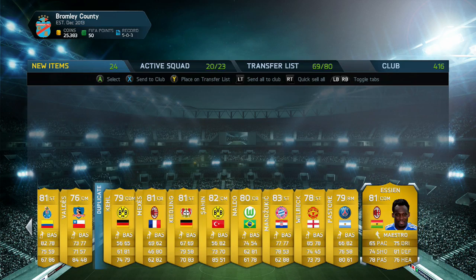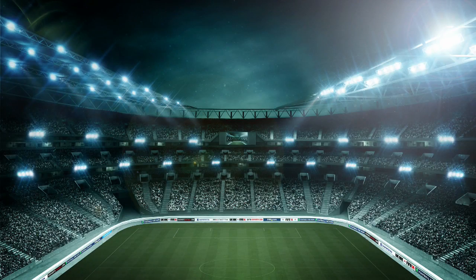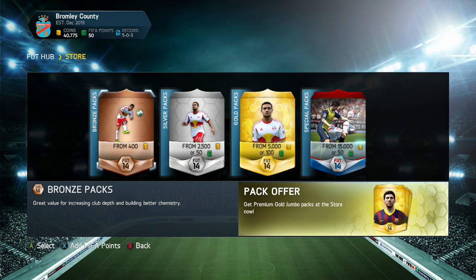Oh well guys, that's gonna wrap it up. I hope the ending didn't put a sour taste in your mouths - it certainly was a pleasurable pack opening for me overall: two Sanchezes, and a 90-rated Thiago Silva. That Sanchez goes for like 320k right now, which is pretty sweet. I hope you guys have an awesome day, I'll see you in a little bit. Hope you're feeling better than I am. See you guys later, bye-bye!